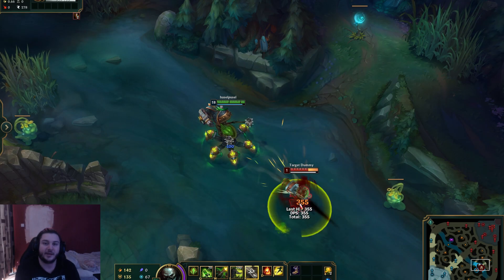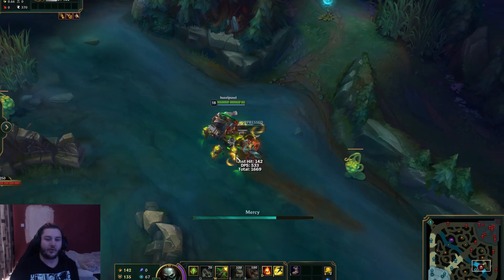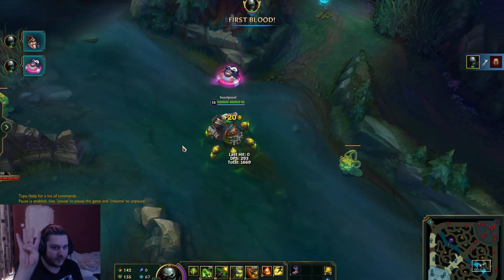Now that you know what his abilities do, let's talk about how we use them. I'm going to show you how to play into all four types of champions. The first type of champion is a melee champion who plays like a ranged champion — a.k.a. Aatrox.